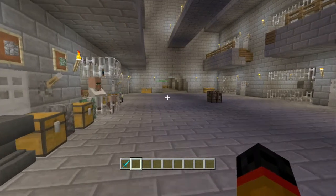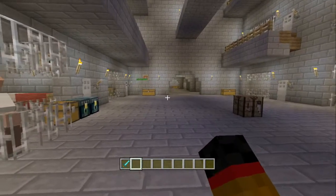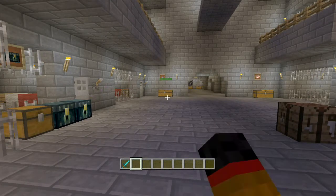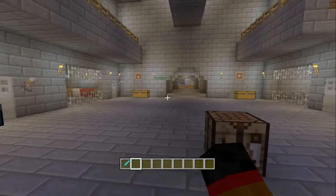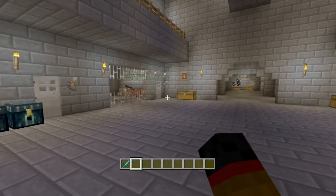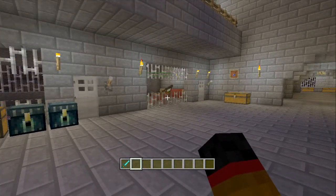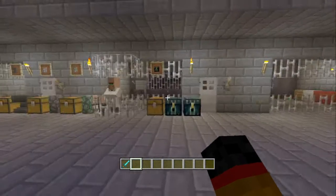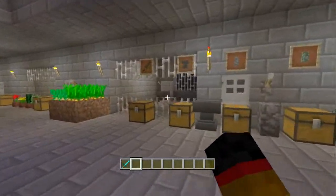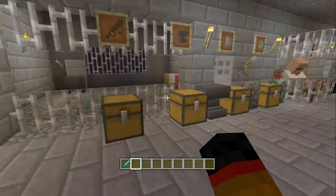Next we have the carrot on a stick. To show what it's used for, we have Scott — he's flying around, actually invisible down there. So yeah, you use it to steer a pig, which is pretty awesome. We'll leave him to get on with riding that pig.